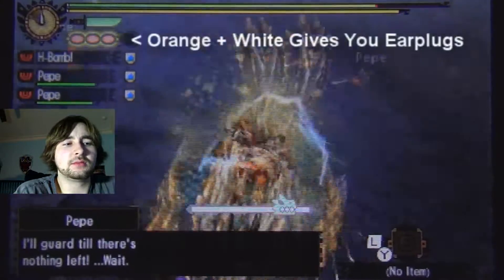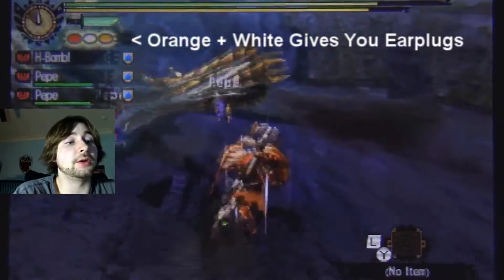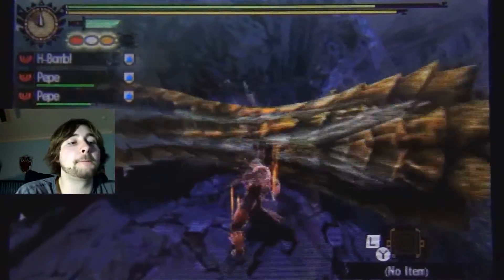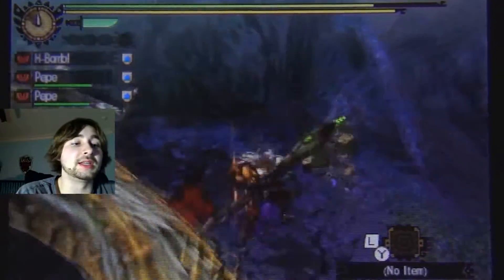That roar didn't affect me for some reason. I need to sever his tail - I forgot, that's our subquest. Go for the tail. I was not able to cut his tail last time. This time I'm only going to hit that tail.